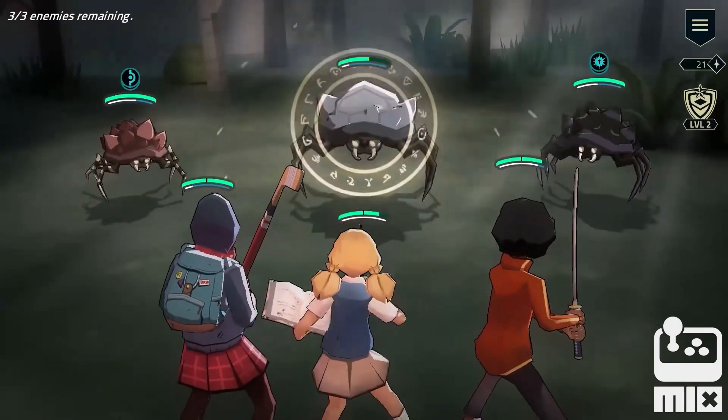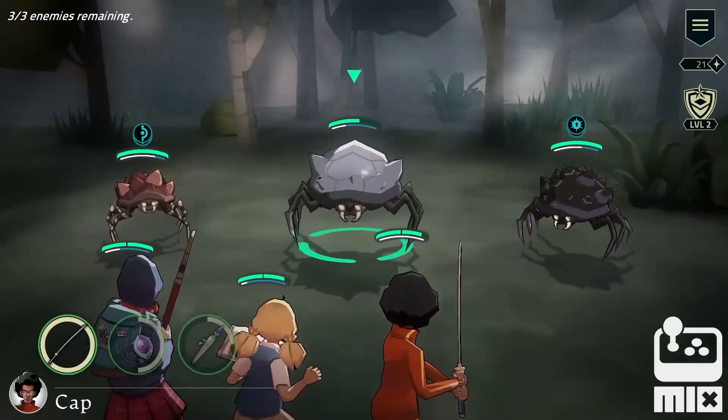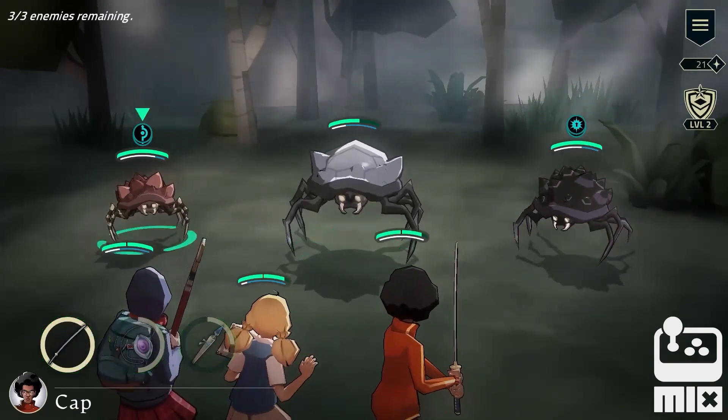Now it's Viva's turn to do the same, and her ability comes with a slight heal boost. The taunt is knocked down, so I can switch target.